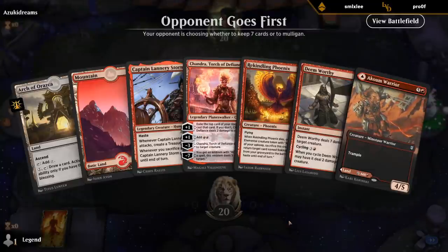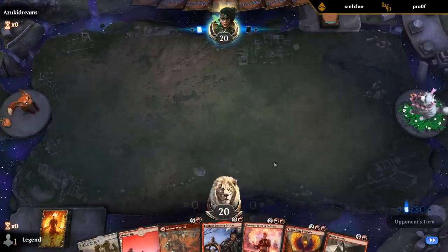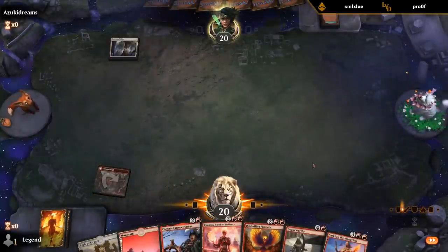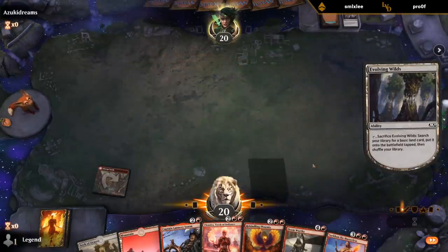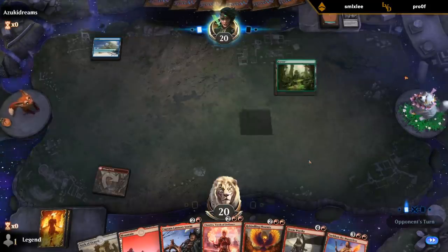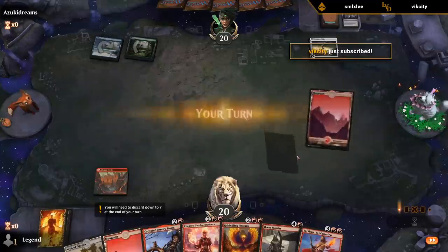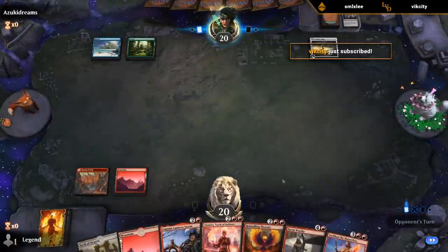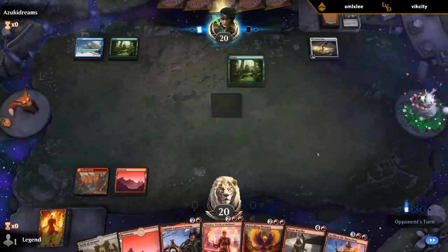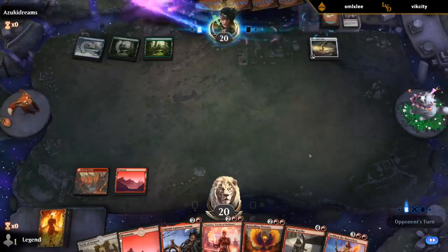On the draw, this hand's missing two-mana interaction, but it could still work out. Lannery to ramp into either Chandra or Phoenix. So we're on track to cast Chandra into Sarkhan perhaps. We get to attack with Lannery.